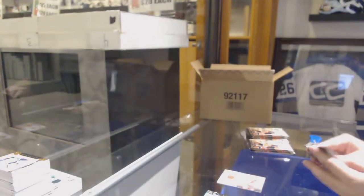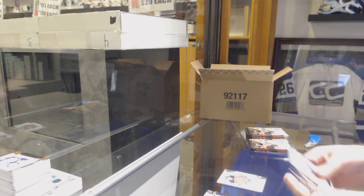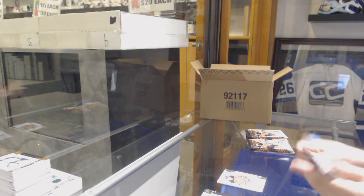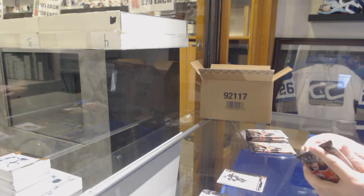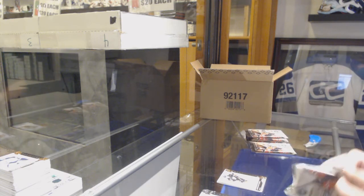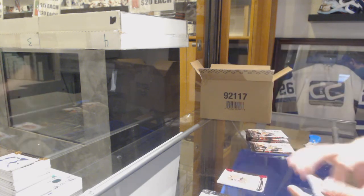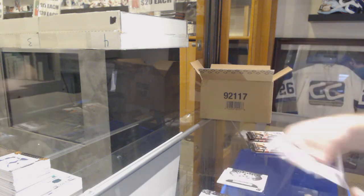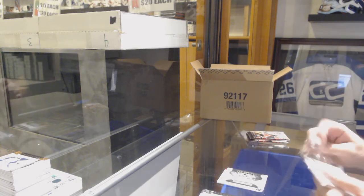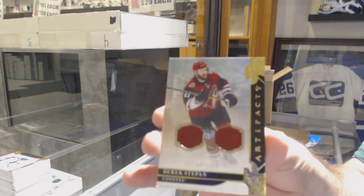We've got a $9.99 rookie for the Devils of Nathan Bastin. $2.99 for the Anaheim Ducks of Silvertberg. $85 for the Carolina Hurricanes, Nino Niederreiter. LA Kings Rookie Redemption. For the Coyotes, the $165 Derek Stepan — Coyotes seem to be a pretty strong team in this, I've said that team several times already.